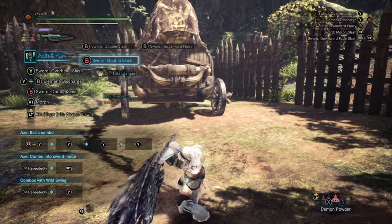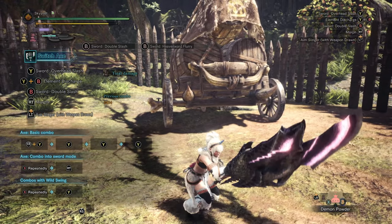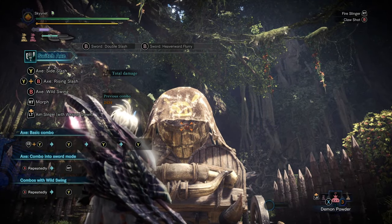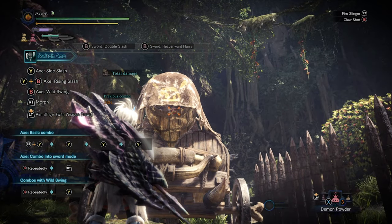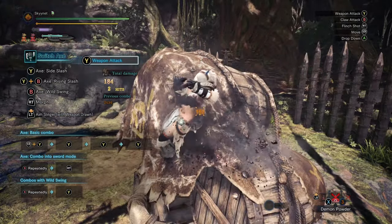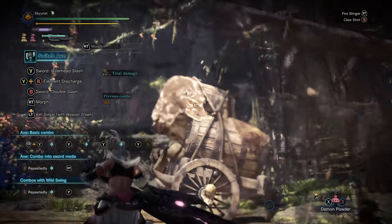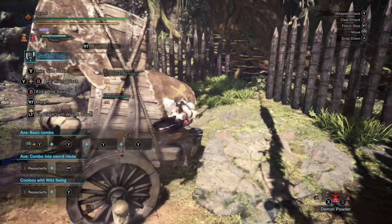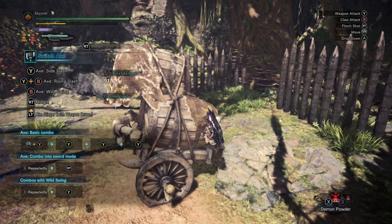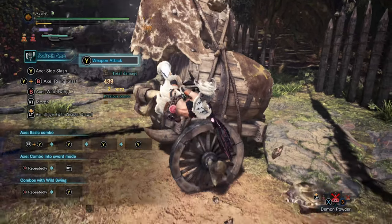We're going to be using the button layout for the Xbox controller. I'd like to showcase how to use the Clutch Claw, because using it with a melee weapon is different from using it as a bow gun or bow player. With your weapon sheathed, hold down the L2 trigger to bring up the Clutch Claw and Slinger aiming reticle, then press B to clutch onto the monster. Once latched on, hit the Y button to wound the monster. If you're not at the location you want, you can move left or right using your left thumbstick. This is important because you can relocate yourself up to Fatalis's head — breaking the head will make the fight much easier in Phase 3.